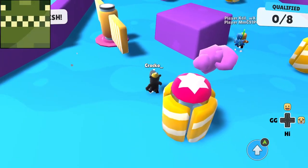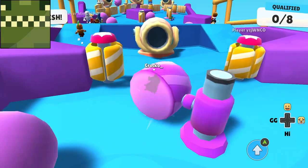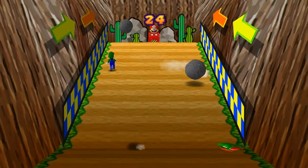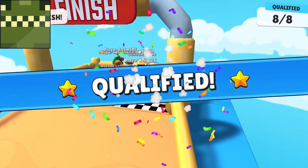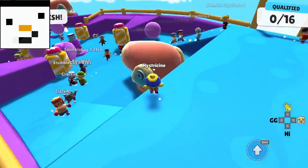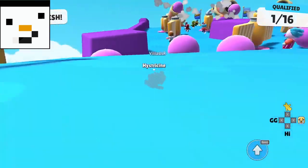Cannon Climb is too short and very one-note — you're essentially climbing up a hill while dodging bowling balls. For improvement, inspiration comes from a Mario Party minigame called Boulder Balls: instead of an all-versus-all game, Cannon Climb would become a team game where half the remaining players operate cannons while the other half climbs a steep slope with protection along the way. If the climbers get half their team past all the cannons to the finish line, they win; if the cannon team holds off long enough, they win.